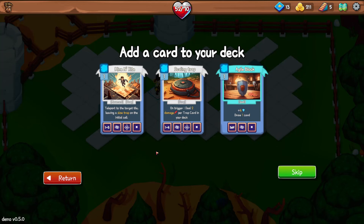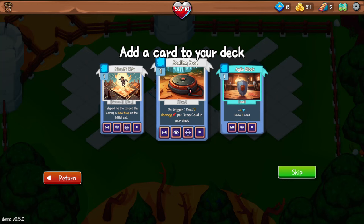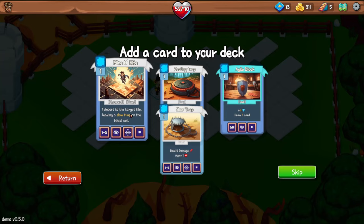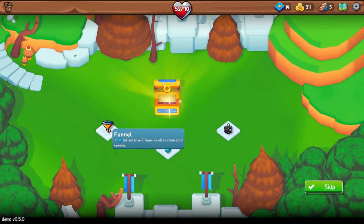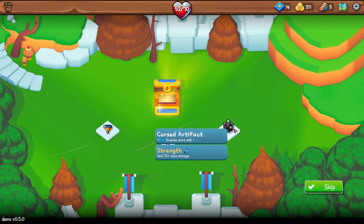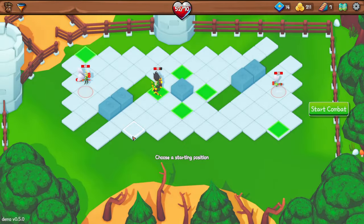What have we got? Mine and Kite: teleport to the target tile, leaving a slow trap on the initial cell. The slow trap does four damage and applies one stop on trigger. And another card: deal two damage per trap card in your deck. I think Mine and Kite is good — teleport and leave behind a trap. And a treasure chest. Funnel: plus one energy, but two fewer card reward choices. Elixir of Youth: upon pickup, heal 20. Cursed Artifact: plus one energy, but enemies start with one strength. I don't mind the Funnel.